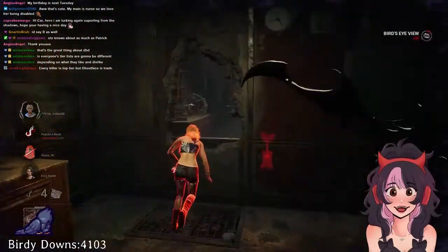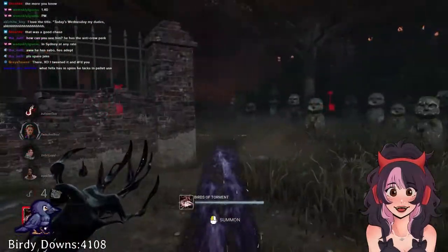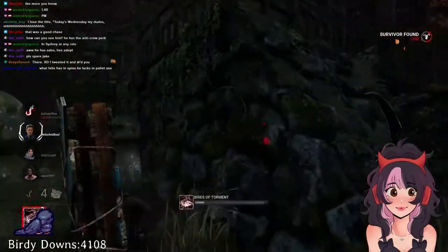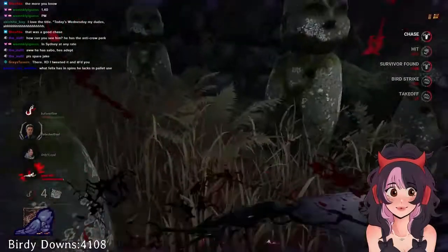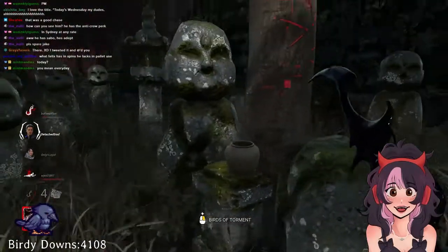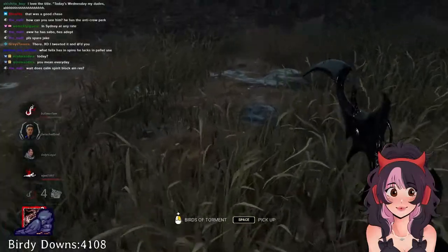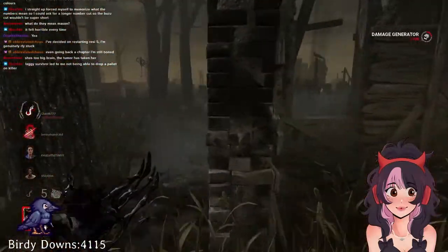To start off with, we have to understand how Birdie's power works. Her power is called the Birds of Torment, and it has two phases in terms of injuring survivors, and it is built-in tracking and information when applying map pressure. When you press the power button, you are able to summon a dire crow — a minimum of two and a maximum of four depending on the add-ons that you bring, but you will typically spawn with three. The ability button launches the dire crows. There is a direct hit phase with the flight path of the crows, and a secondary hit phase that applies to the entire map if the survivors are swarmed. This is beneficial on large maps with predictable survivors, since sometimes the flight path isn't always a guarantee.